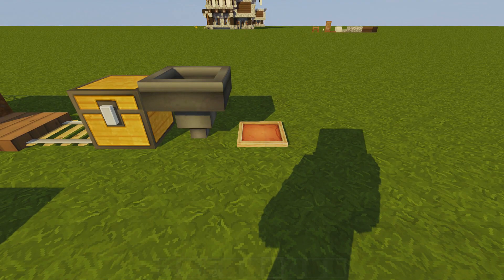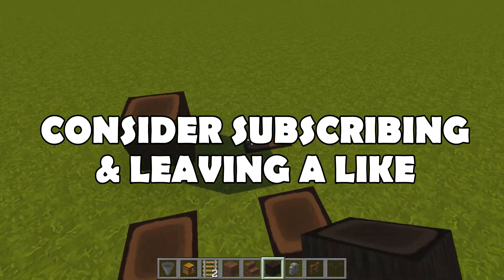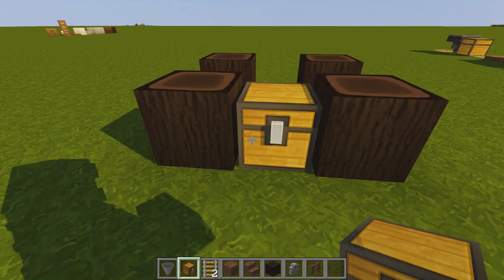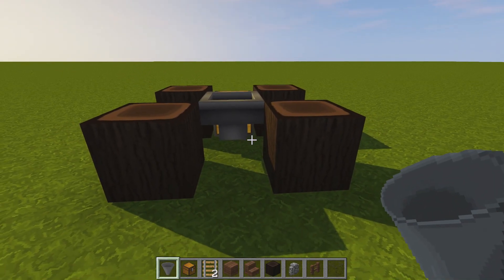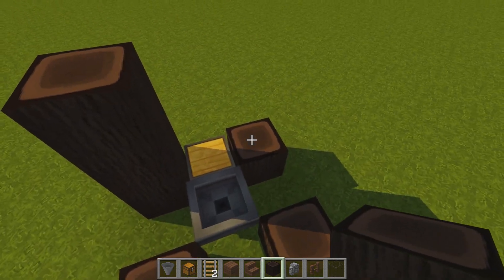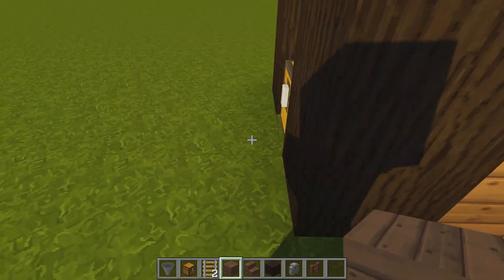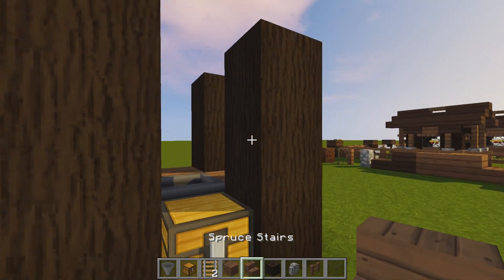We're going to start by placing four oak logs in the shape of a square, leaving one block between them. Then grab a chest and place it at the back between those two logs, and place a hopper going into the chest at the front. Now raise the pillars until they are three blocks high — two more on top of each. In between these gaps place spruce planks; we can't do it at the back because of the chest, so just place it above the chest.